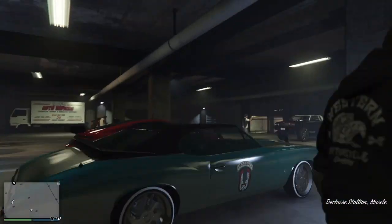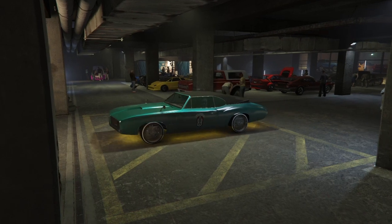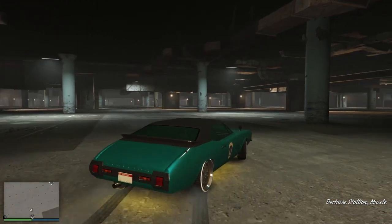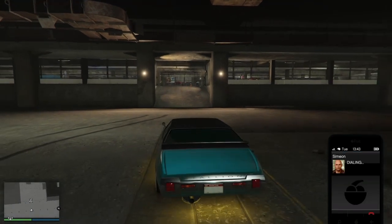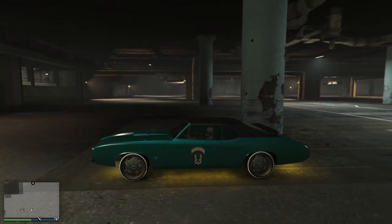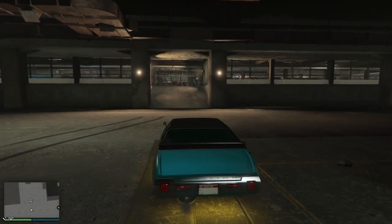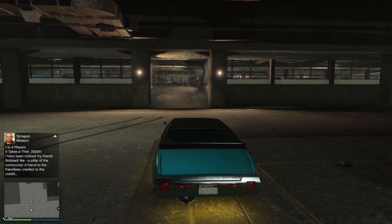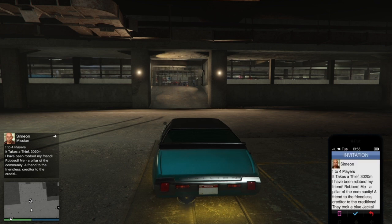Once you get inside of the Car Meet with your car, hit square to bring up your options, then hit X to enter the test track — it doesn't matter if you're alone or with friends. Once you're in here, call Simeon and request a job from him, then wait for that job to appear on your phone. The goal is to accept this job on your phone and drive out and exit the test track at the same time. As you're exiting, you will get a prompt to exit into the Car Meet, so you will be accepting the job and accepting the Car Meet at the same time.